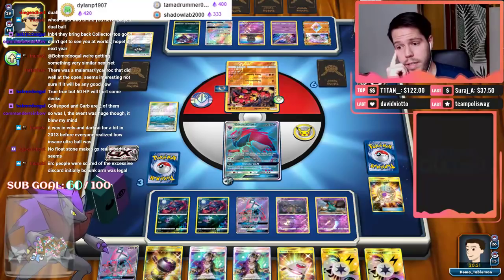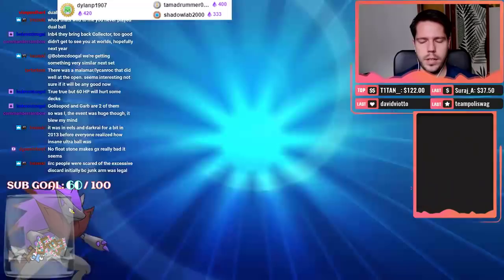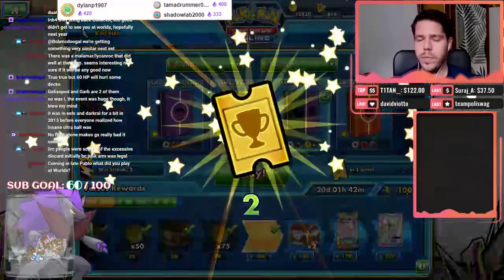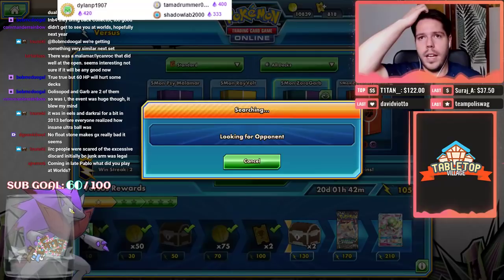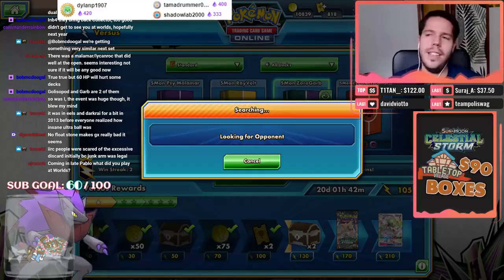There's the victory! They actually probably played Dual Ball in Eels and Darkrai - that makes a lot of sense. So fun fact: there was a Malamar/Lycanroc deck that did well in the open. There was also a Malamar/Lycanroc at Worlds Day 2. I talked to my friend Tyler Ninomura on Thursday night and we actually built Malamar/Lycanroc - we were like, what beats Malamar/Zoroark, what beats Lycanroc? Let's put those together. But Zoroarb just kept destroying it, so that's why we dropped the concept.